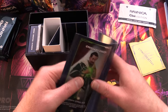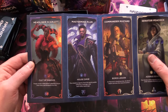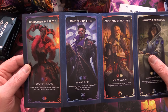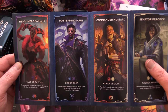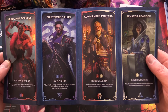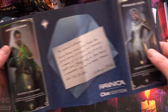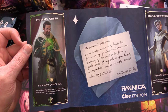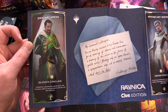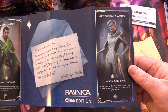So who do we have as suspects? We have Headliner Scarlet of the Cult of Rakdos, Mastermind Plum for House Dimir, Commander Mustard for the Boros Legion, Senator Peacock for the Azorius Senate, Emissary Green for the Selesnya Conclave, and Apothecary White for the Orzhov Syndicate.